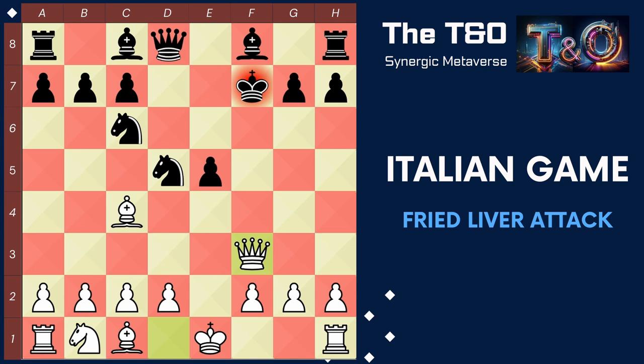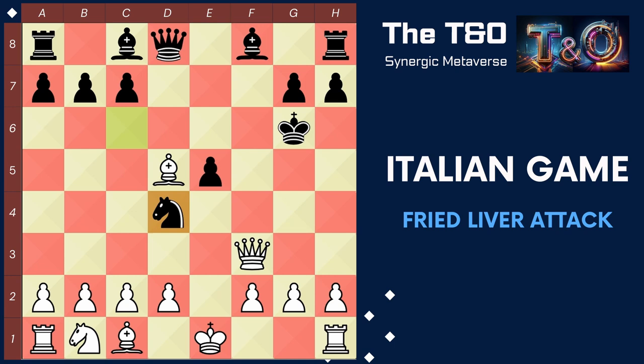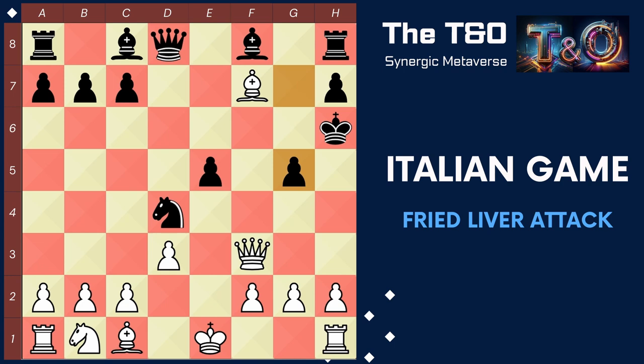Next, we analyze the situation as black responds with king to g6. We capture on d5. Black plays knight to d4, threatening our queen. Black expects us to move our queen to safety, but we surprise them with the move bishop to f7, check. Now black has only two options. The first one is to move their king to h6. We play pawn d3, checking the king with our dark square bishop. The only option left for black is to play pawn g5 and block the check. So we play queen h5, again check. King to g7 is the only option for black. We capture the pawn on g5 using our bishop, simultaneously threatening the black queen.